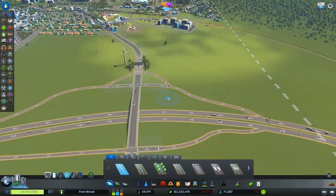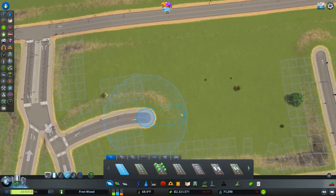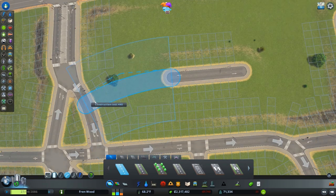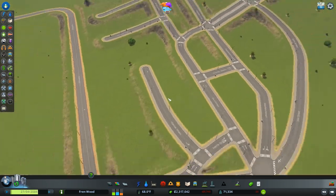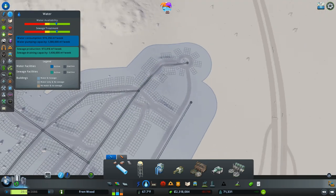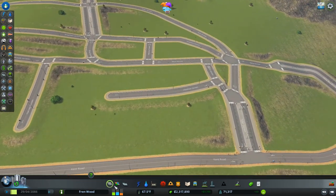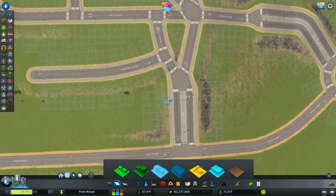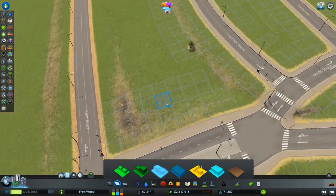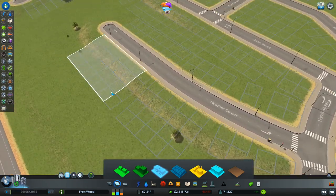I thought about a train line here but we're going to keep it quite rural — I don't really want that kind of density in this part of town. This is looking pretty cool. Let's go ahead and connect up to the main grid. I need power over here at some point too. I'll start with our zoning — a little bit of zoning here, a little bit here, and some up along here.